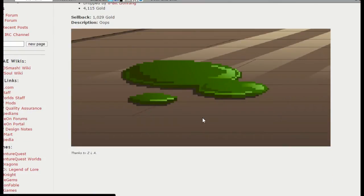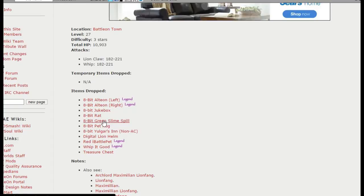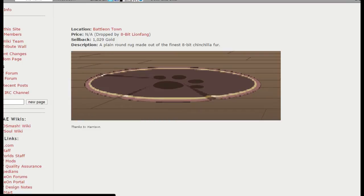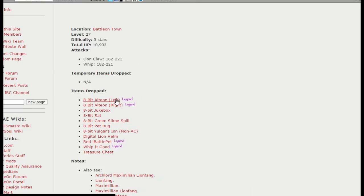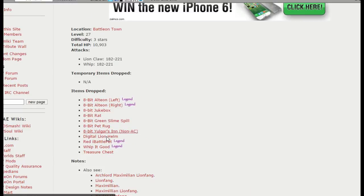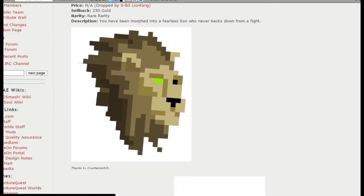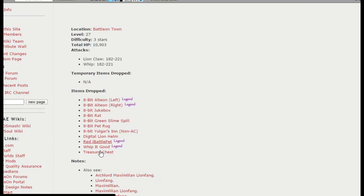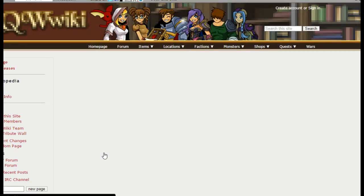I'm showing you guys this because it would probably take me a long time to farm all this stuff, but I'm going to farm it to get the Yulgar's Inn, and then I'll show you the house. I'll probably do a cribs video tomorrow because I haven't done one in a while and my house looks pretty good. I'm only clicking on the non-member stuff because I imagine most of you that watch my videos are probably non-members. There's also a pet here, and pets are always cool.